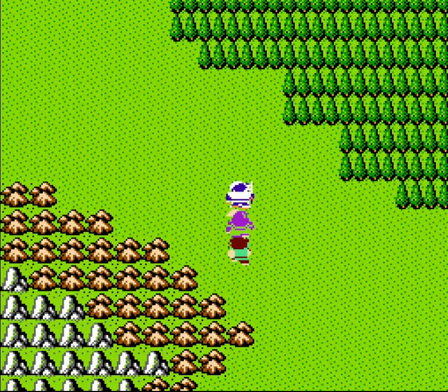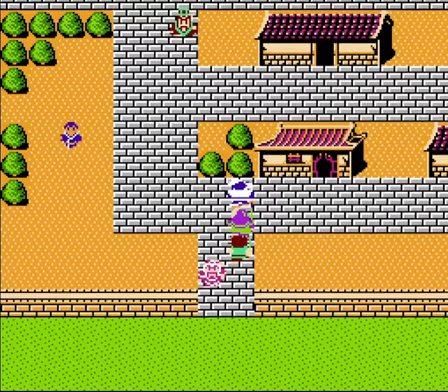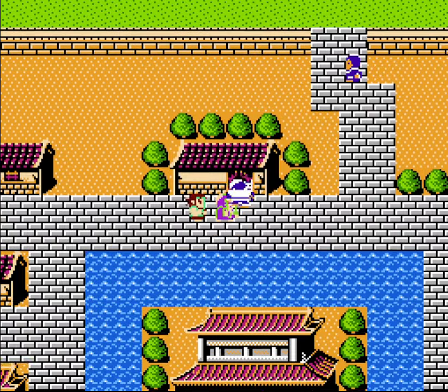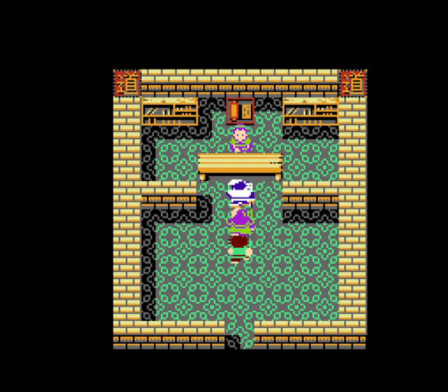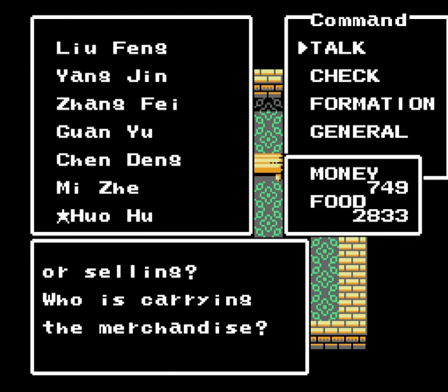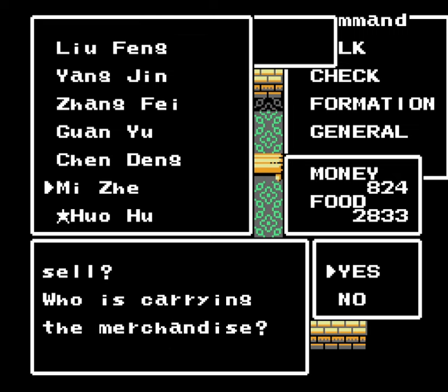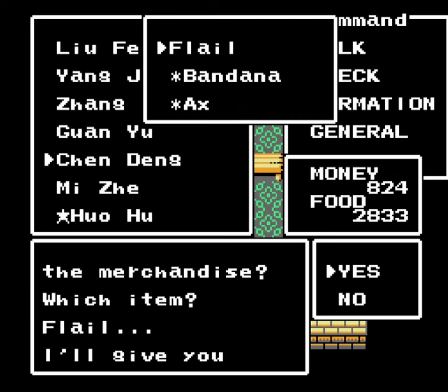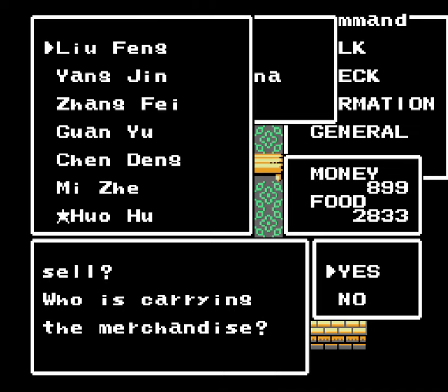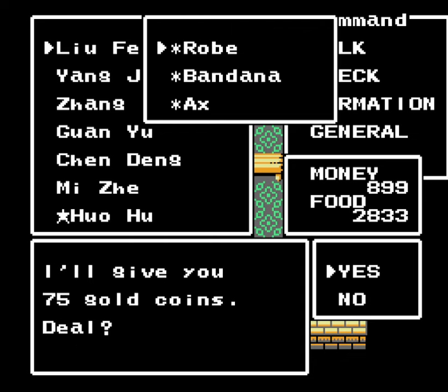I would like to buy some leather armor, but we'll see how much money I have. I also want to sell my excess wares from Mijei and Chendeng, since their services will no longer be required. And we found an axe recently, so why don't we just sell our old flails? And then let's sell at least the one robe there.